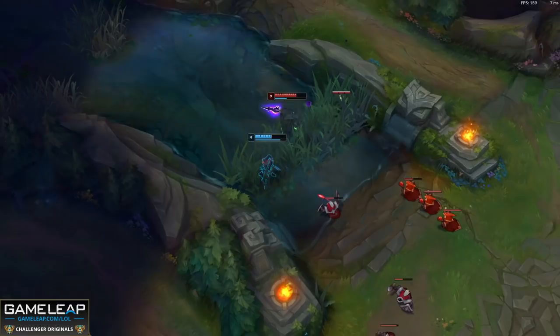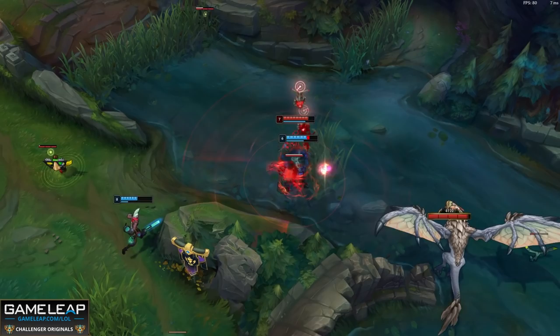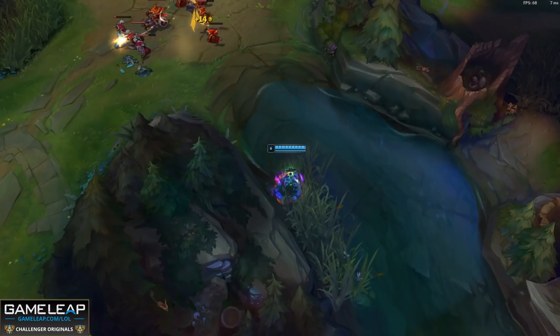Your ultimate can be used to one-shot enemy champions with the one-shot R combo — ulting when close to the enemy squishy to blow them up. This is most relevant for AD Shaco, because your clone when it attacks will proc Hail of Blades, Kraken Slayer, Sheen, and Duskblade — all those on-hit effects, so your nuke potential is ten times higher. You can also use your ultimate to dodge skillshots and juke the enemy by positioning your clone where you'd normally appear and moving it as if it was actually you.